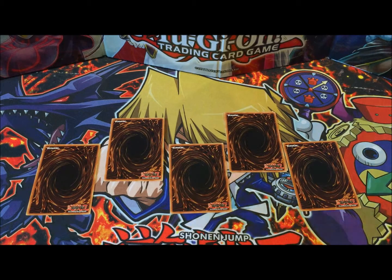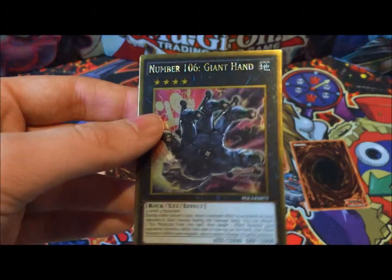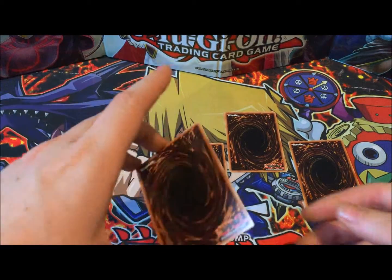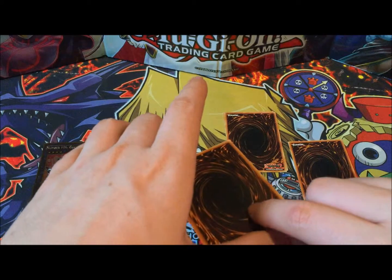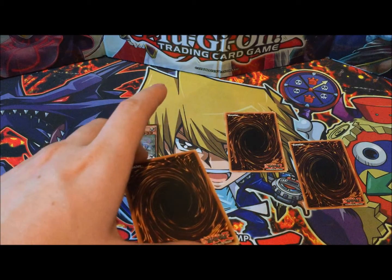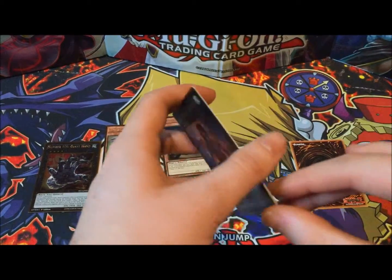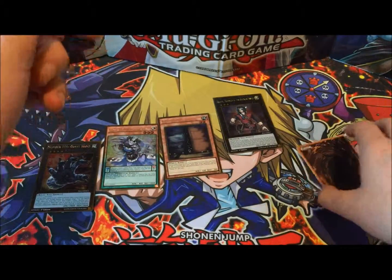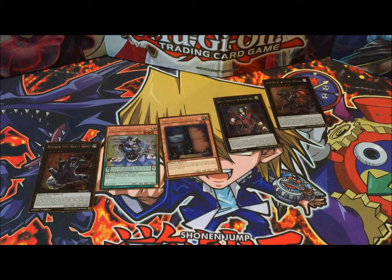So first up we're going to do the price roundup — these are our top five. No surprises for guessing: number one is number 106 Giant Hand at £17. Next up Archfiend Eccentric at £8. Then we jump quite a way down to £3.95 for Max C. At roughly the same price is Dante Traveler of the Burning Abyss. And finally Red-Eyes Flare Metal Dragon at £2.40.